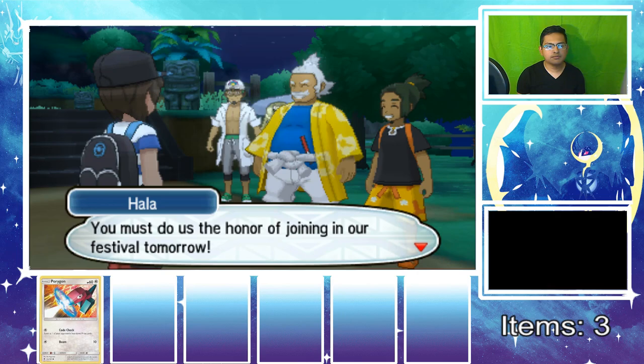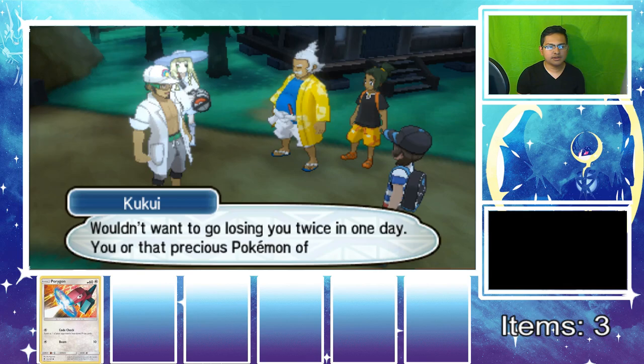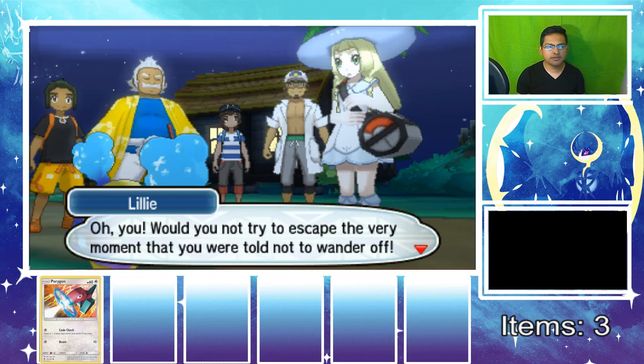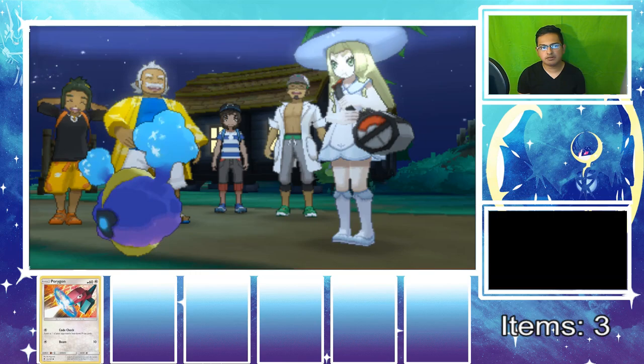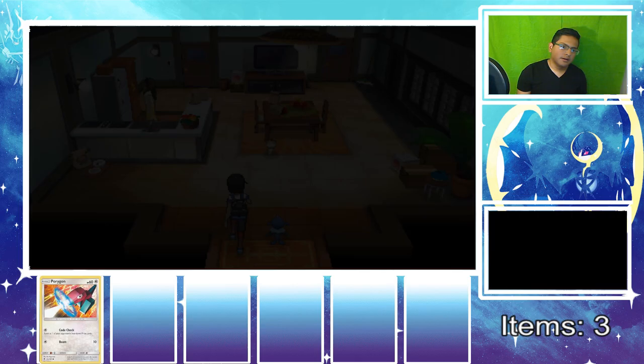Nebby is out of the bag again! 'Will you try not to escape the very moment you were told not to wander off?' Nebby just will not stay in that bag — why would you want to keep somebody isolated in a bag? Oh look — our Popplio is walking with us, that's possible! Welcome back home, Johnny. Mom asks what kind of Pokemon we got.